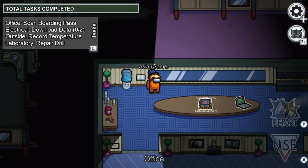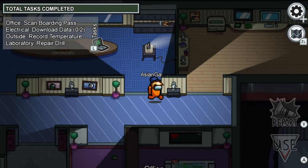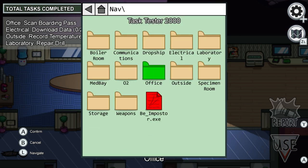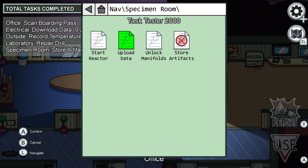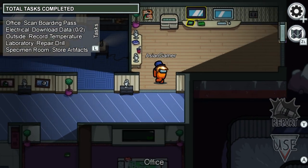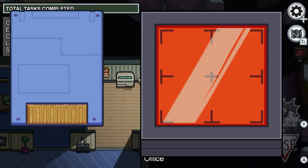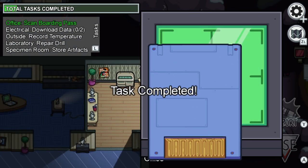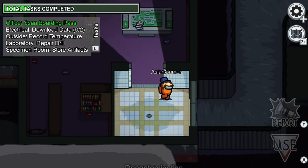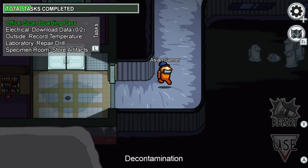I think that's all for that one - or maybe two tasks. I think it's specimen - store artifacts - and then office is the scan boarding pass. You just press the left stick again and then you do this. Specimen is probably the last one. The game runs 60 fps when you do tasks.